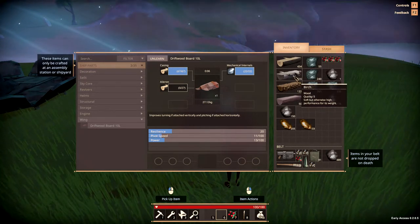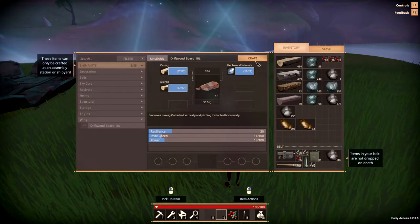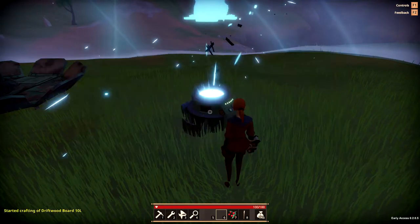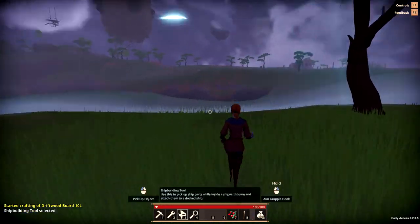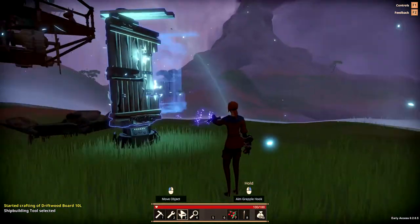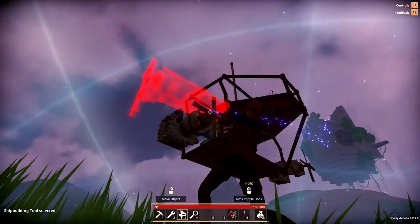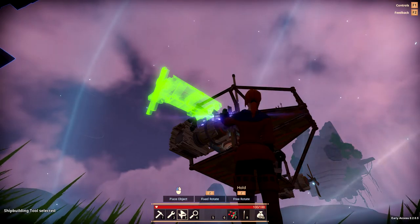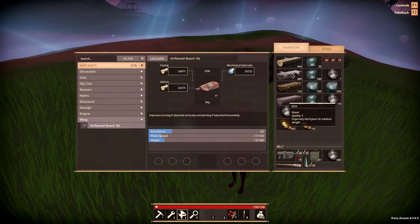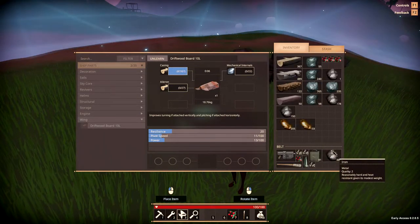Wings have three stats. Resilience is the hit points of the wing, provided by the wing's casing. Power in wings is not the same as engine power — in wings it determines how fast you're able to turn your ship; a power of 100 can turn your ship much faster than a power of 1. Pivot speed refers to how fast the wing reacts to your steering inputs — at level 100 the ship would start turning instantly, where at 1 it would take a few seconds before it reacts.